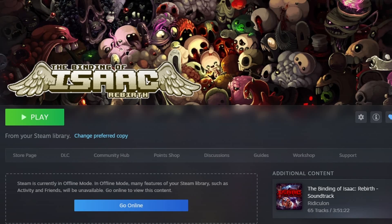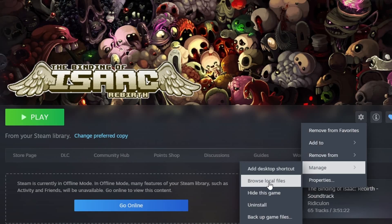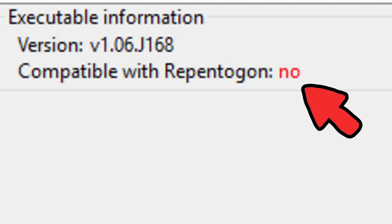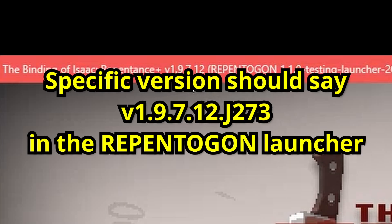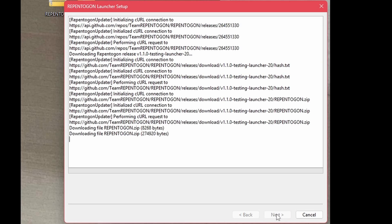Once again, you can access this folder easily by going to Steam and navigating to the Binding of Isaac Rebirth, then clicking on the gear on the right side of the screen, hovering over Manage, and then clicking Browse Local Files. If the launcher says that your version of Isaac is not compatible with Repentagon, note that you must either have the latest official Steam version of Repentance Plus or version 1.9.7.12.j273. Further help with installation can be found at the end of the video in the troubleshooting chapter.